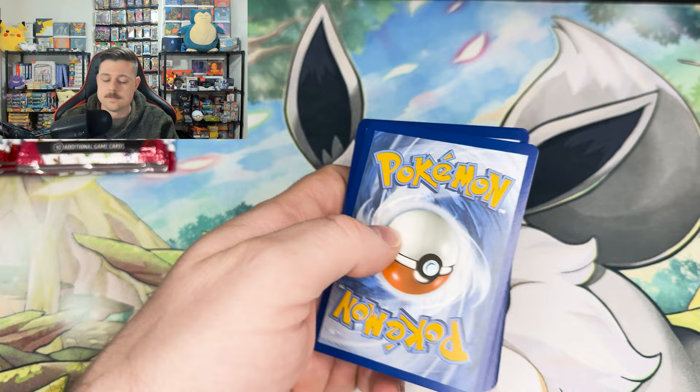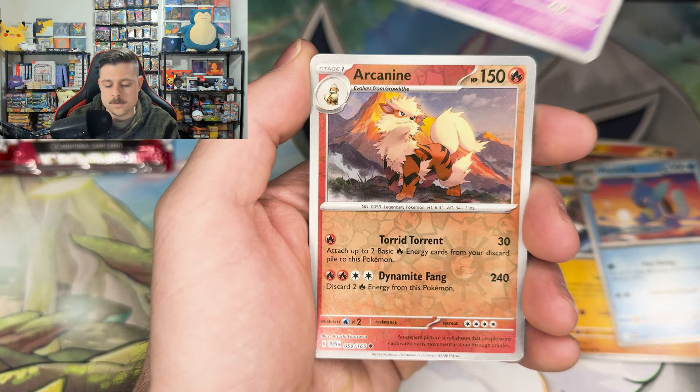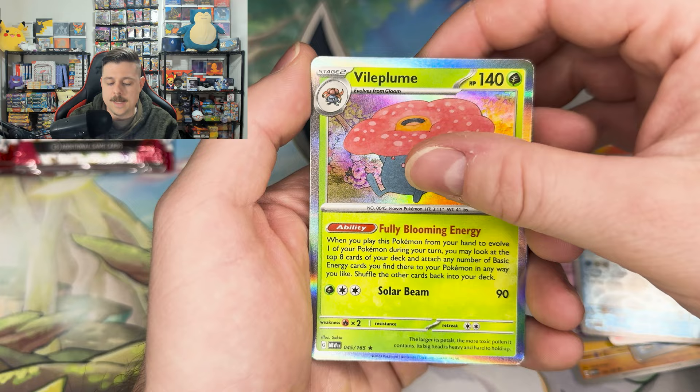Ekans, Cubone, Voltorb, Hitmonlee, almost skipped a Wartortle, Hypno, Hypno, Arcanine, Cedra, and a Vileplume holo.